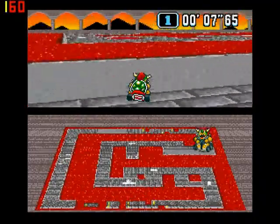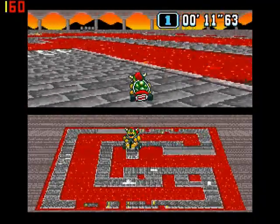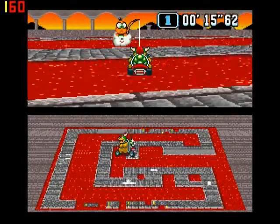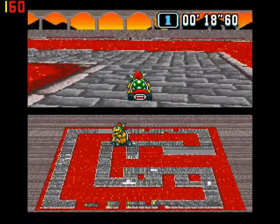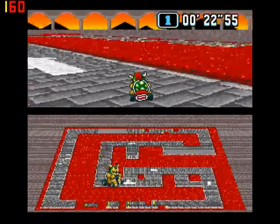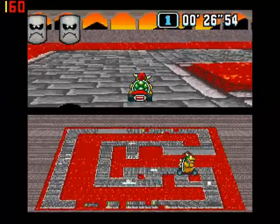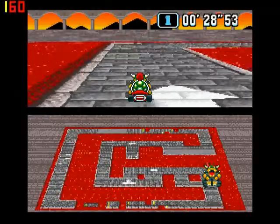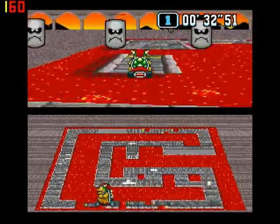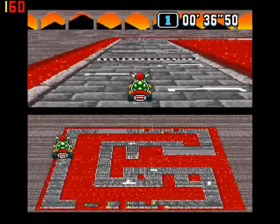First of all you have jumps — not that bad, nothing that is too horrible to deal with. But then you have this: a shortcut that requires a feather. For right now it's okay, it's just kind of a nuisance that it's in time trials mode — a minor annoyance if you're trying to go for the best time. Not a problem, but when we get to the later remix of this course, then you're gonna start understanding the problems.